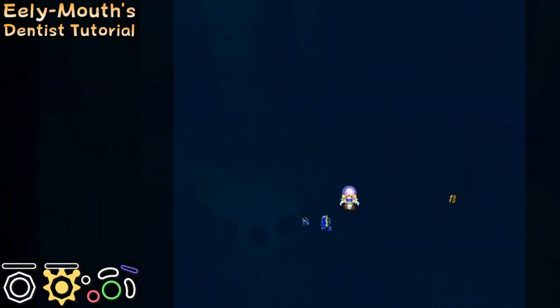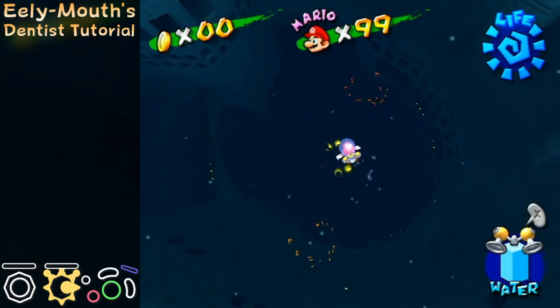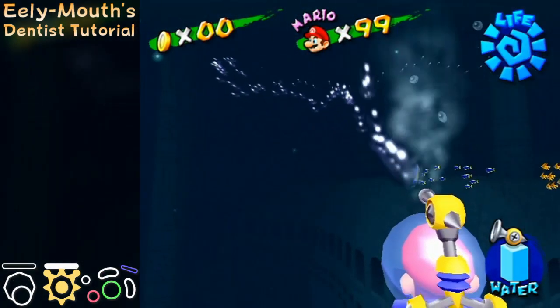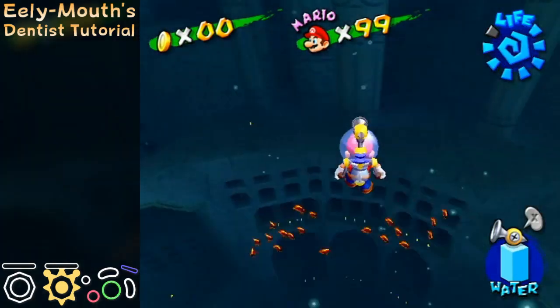When you first enter the boss arena, you have to sink down for about 30 seconds in order to start the actual fight. Make sure to learn to use both regular and hover nozzle effectively during this fight and try to be in first person most or all of the time.